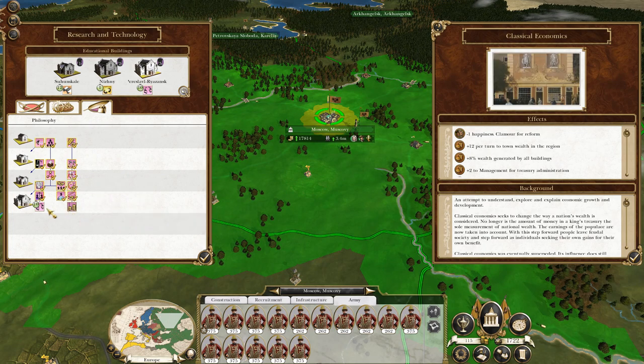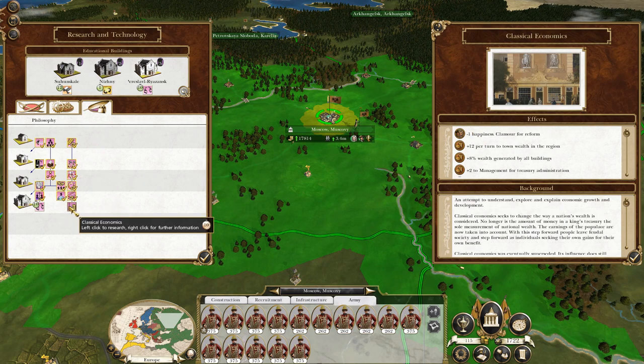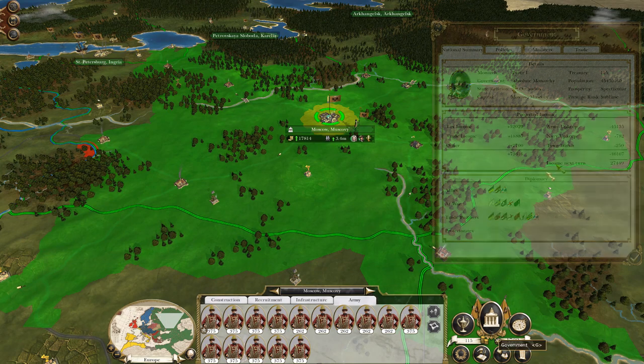Freeing the slaves — abolition of slavery, sorry. Lower classes love me, upper classes dislike me, which is good because I'm an absolute monarchy, so that's the bonuses I would like to have. Yeah, let's just stick with that. I need the bonuses more than I need the money. 27 grand is actually a lot of money.